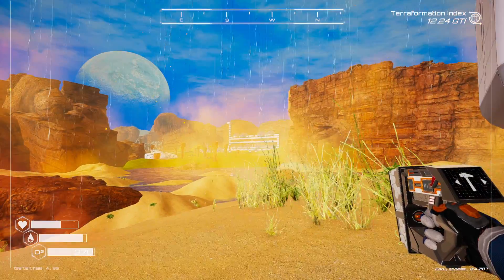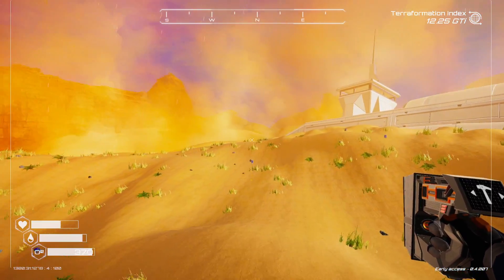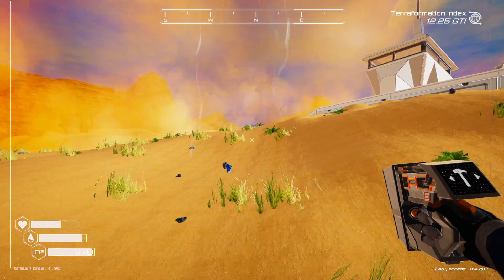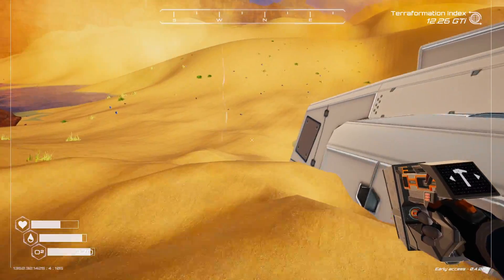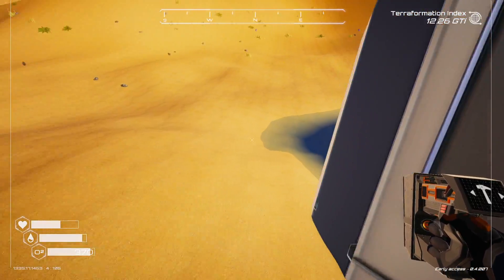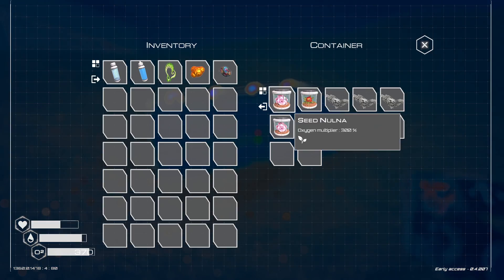First off I'll show you the hidden chest. You come all the way out on the wreckage, drop underneath it — and bam, there it is.